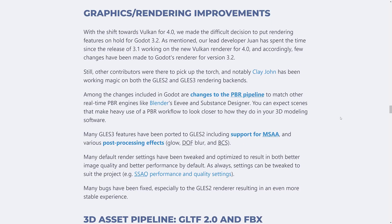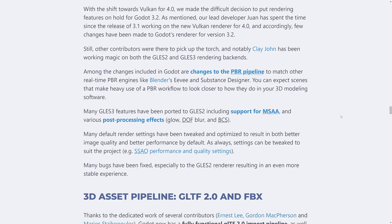Next up, graphics rendering improvements. While Vulkan is coming in Godot 4.0, version 3.2 got refinements to the GLES-2 and GLES-3 rendering backends, including changes to make the PBR workflow better match content creation tools. It should be easier to get your content to look like it does in Eevee when working in Blender. Also, GLES-3 features were ported to GLES-2, including MSAA and post-processing effects such as glow, depth of field blur, and BCS.